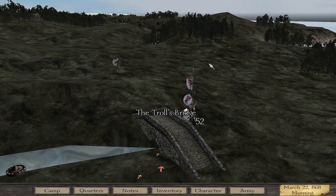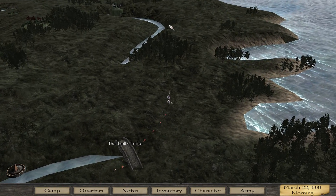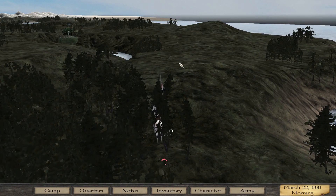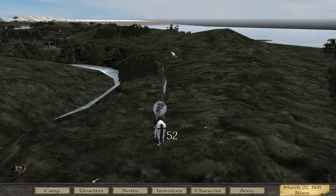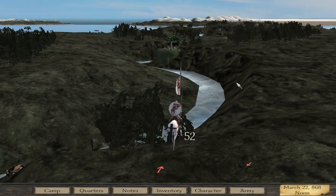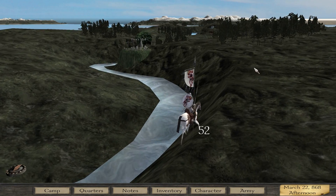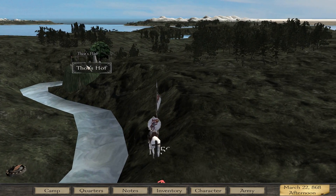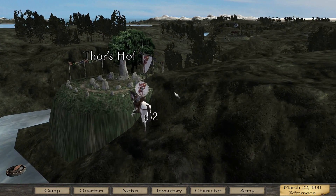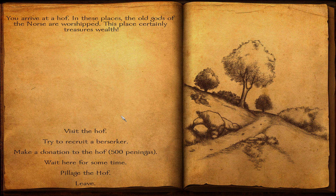Now let's continue our travels towards Thor's Hope, which is one of two locations in the game where you can recruit or try to recruit berserkers and úlfhéðnar — quite interesting troops. I can't remember if I ever had one of those guys in the Bloody Campaign mod. This mod is a total conversion that changes the stats. You arrive at the hof where the old gods of the north are worshipped — this place certainly treasures wealth.